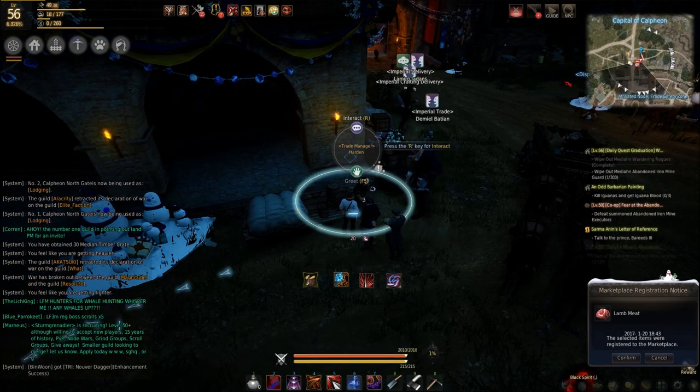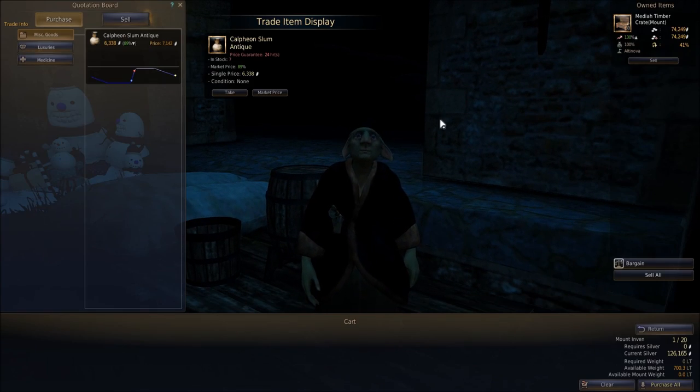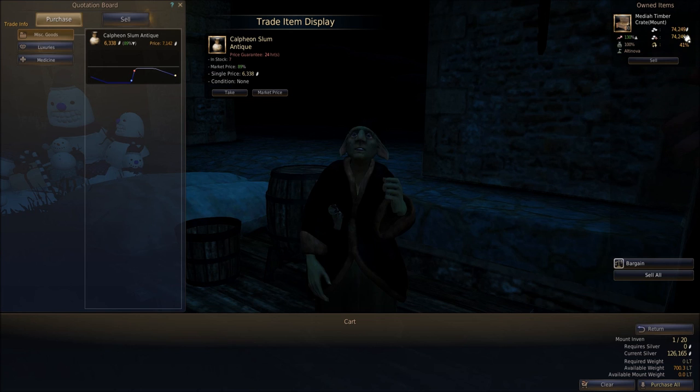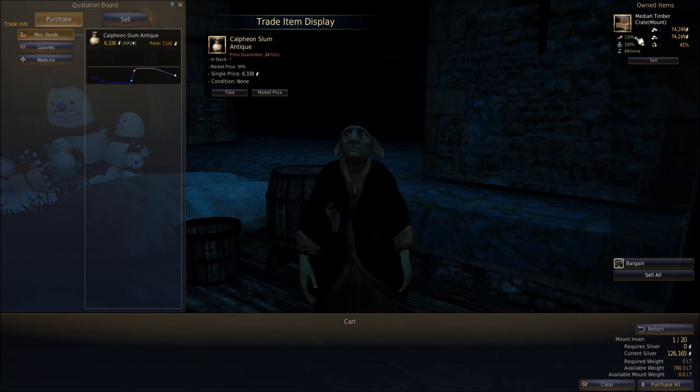So I started doing that. Right now I am at the Trade Manager and I'm about to turn in a stack of 30. You can see these things are going for 75,000 each just about. The market price is up 130%, so no one's turned any in in a while.